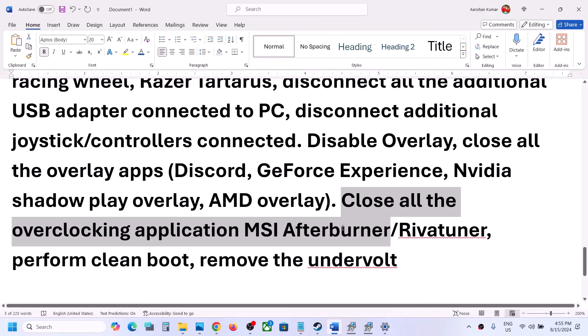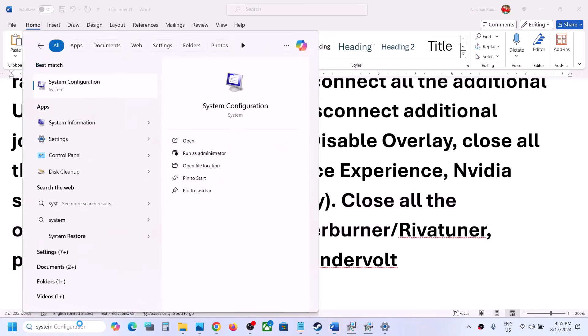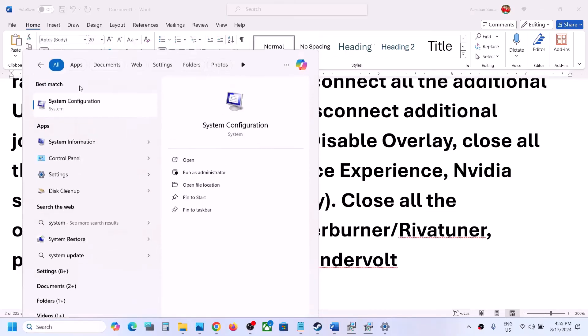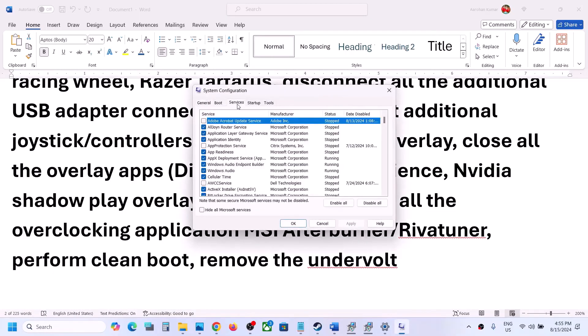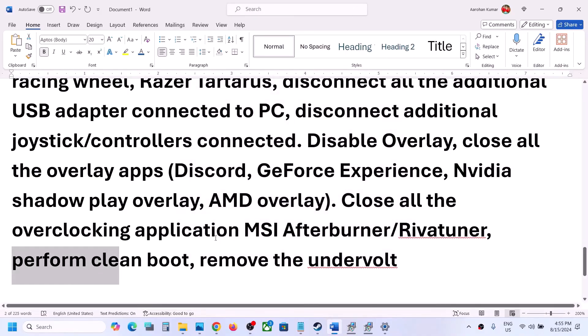Also close all overclocking applications like MSI Afterburner or any similar tool. Then perform a clean boot: type 'System Configuration' in the Windows search box, go to System Configuration, click the Services tab, put a check on 'Hide all Microsoft services,' then click Disable All. Click Apply and OK — you'll see a Restart option. Restart your computer and then launch the game.